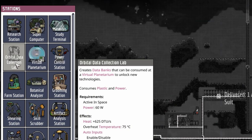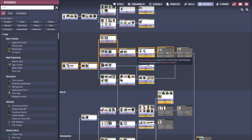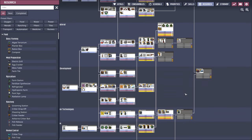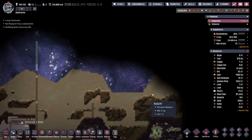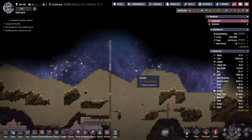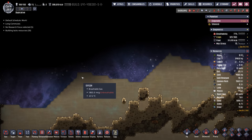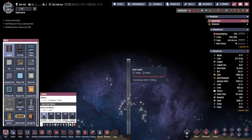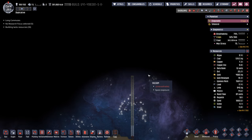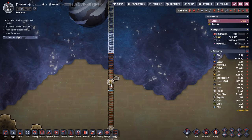The last thing we need to do is start our space program — really, we need to start orbital research. We've been using data banks from geysers and points of interest, but right now we only have 12 left. To break through to tier 4 and tier 5 research we need a lot more data banks. Step one is figuring out how high space is. We're going to build a ladder that keeps going up until we hit the point of no return, then figure out where to build our spaceport.